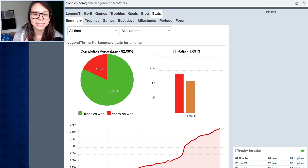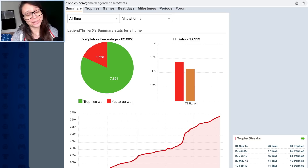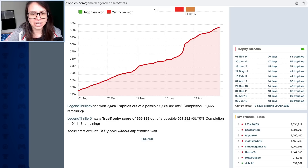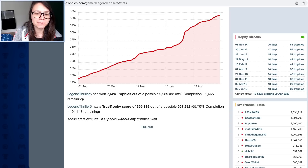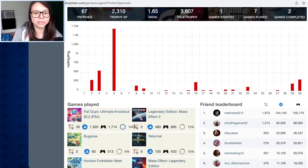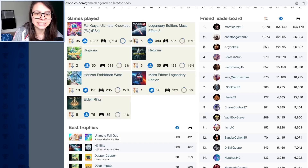You can find a lot of your stats by clicking here. Let's have a look at the year so far: 82% completion, my ratio versus my friends' ratio - pretty cool. Not to toot my own horn, but I earn some quite difficult platinums or trophies sometimes, and I think that's what the numbers are telling me. Legend Thriller 5 has won 7,624 trophies out of a possible 9,289, giving that 82% completion. There are 665 trophies remaining from all the games and DLC I own.